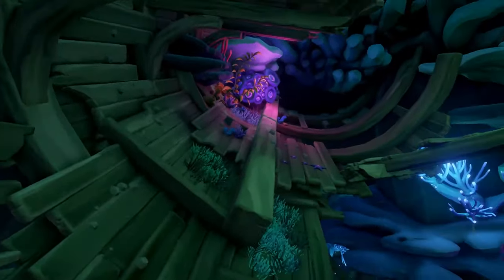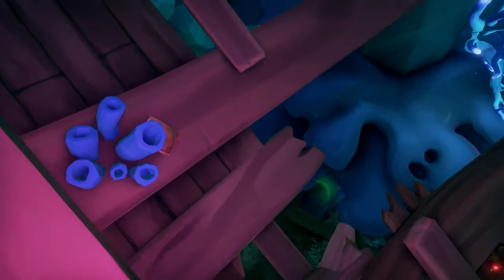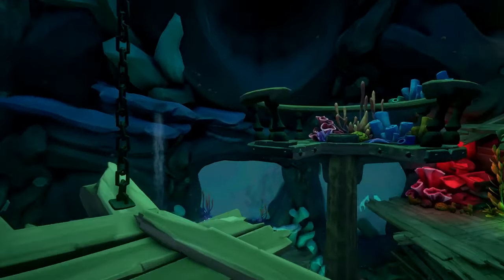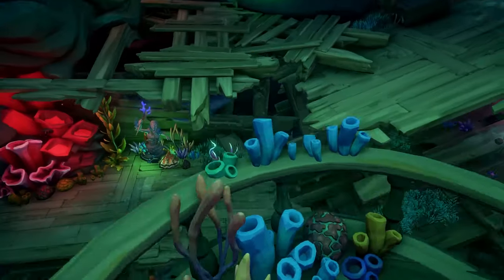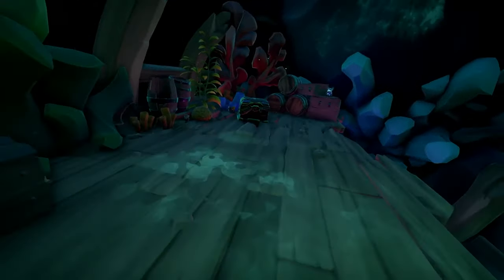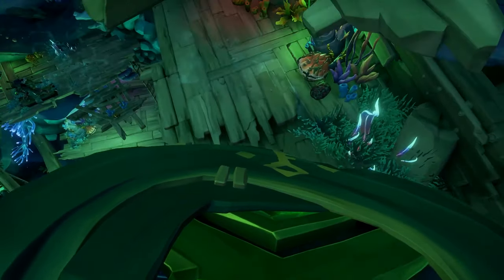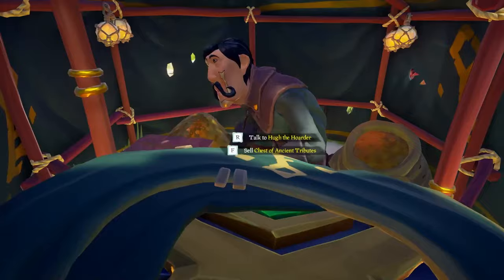Once you see the mermaid on the left, look right, jump across over the broken ship bottom piece, and the fifth journal is right next to the blue plant there. Behind you from the journal is a ramp — jump onto the crow's nest, then onto the coral pieces, and onto the final platform. This is where all the final loot is. Jump down, put your loot in the mermaid statue, and return to your ship to sail to an outpost and sell.